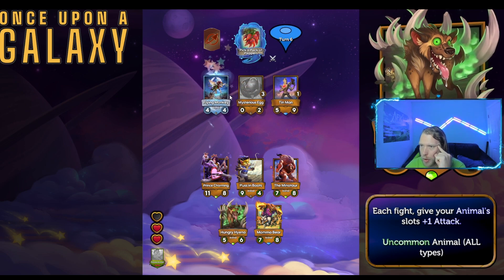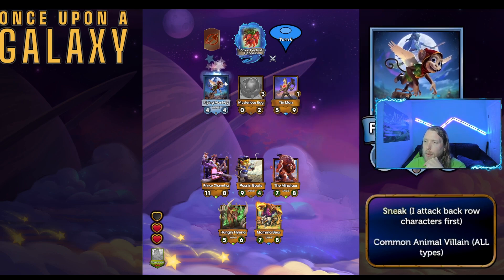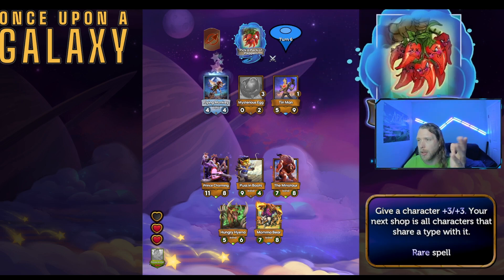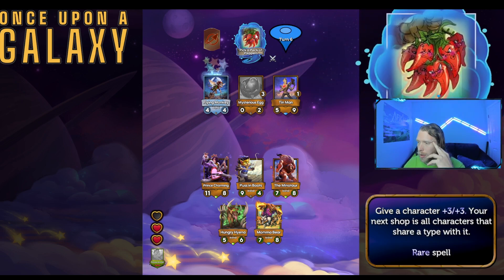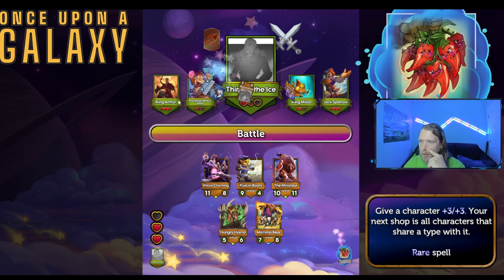I think that's better than taking the minotaur. I don't know what to utilize sneak for yet — I don't know what units I'm trying to snipe. But I can tell by their leaders later on. Oh, that's broken. I want animals, so let's do that.